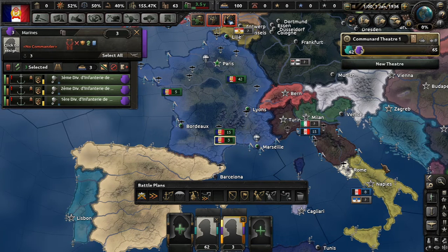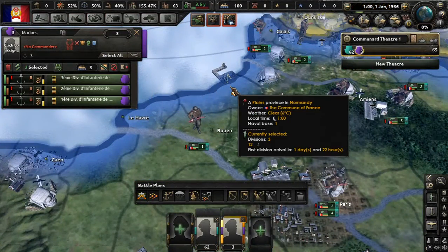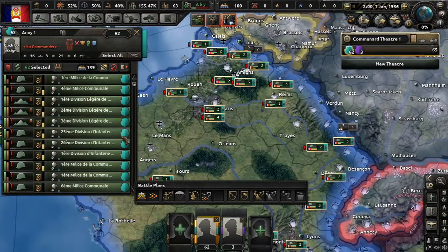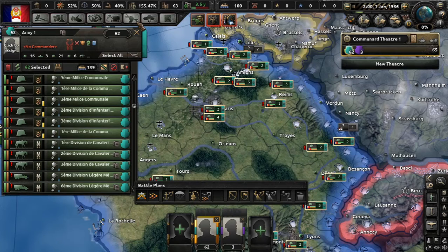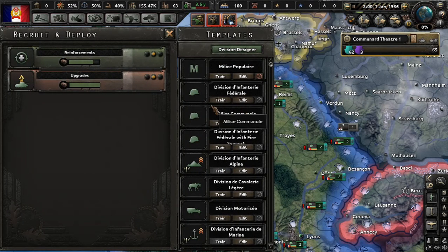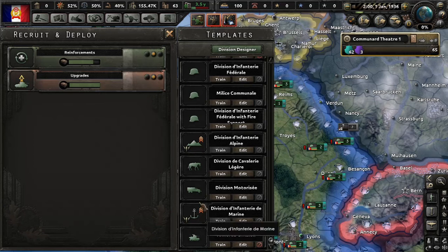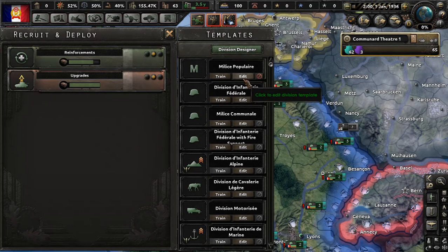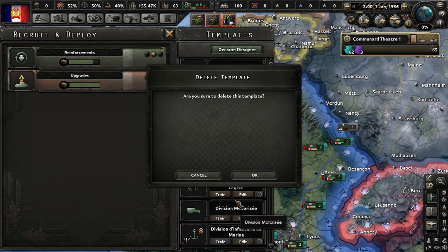Where should they go? I'd rather put them in a port in case we need them on short notice. What's kind of ridiculous here is I don't really know what the divisions look like. We have Divisione d'Infanterie Federale, Milice Caminale... same kind of division with fire support. We also have the Milice Popular — that's Militia. We are not going to build that; we can delete that template.